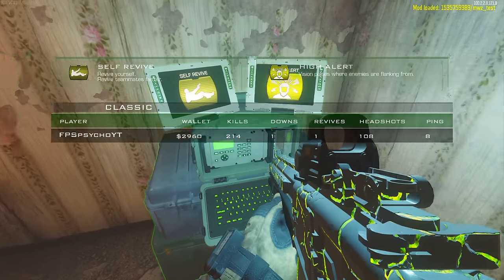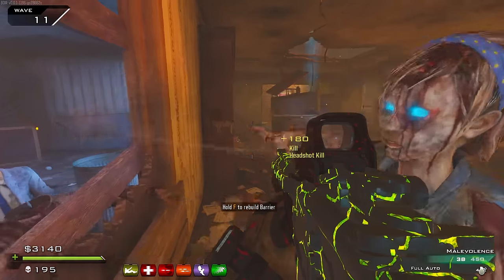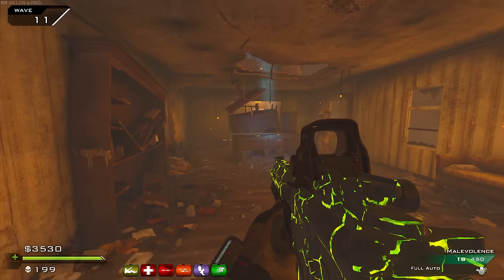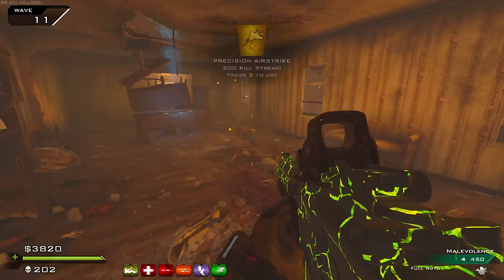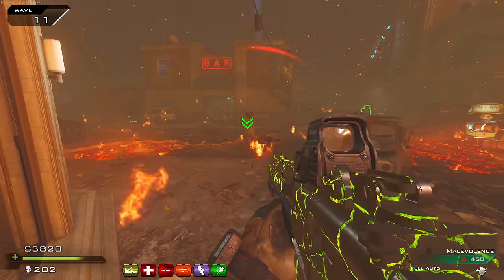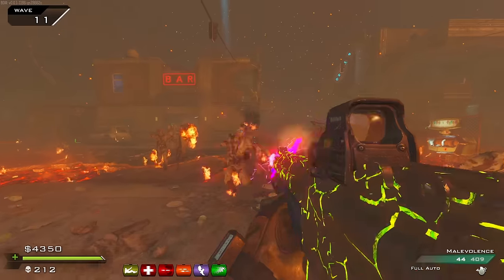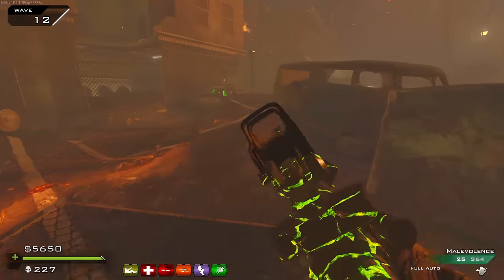High Alert — vision pulses where enemies are flanking from. It doesn't use a perk slot so we may as well pick up a bunch of these secondary perks. Precision airstrike — I'll call one in. What the fuck? Okay it didn't kill that many to be fair, but that is still very cool. God damn — well that's the round. We get extra points for surviving the round as well.